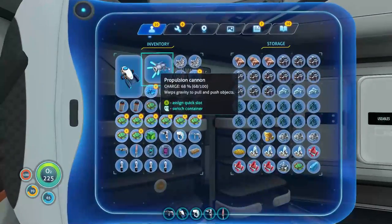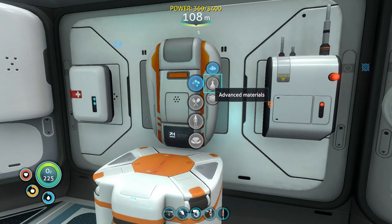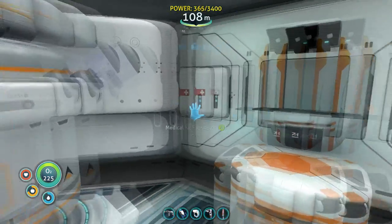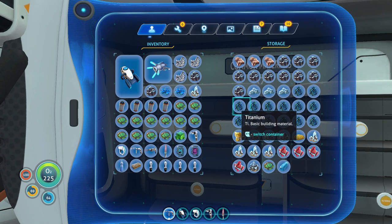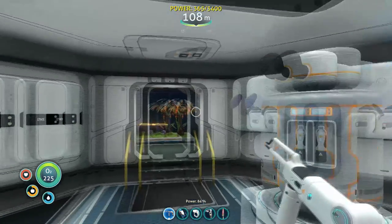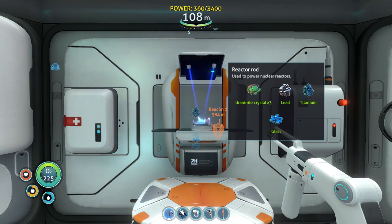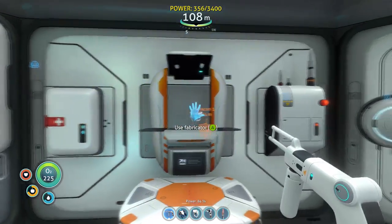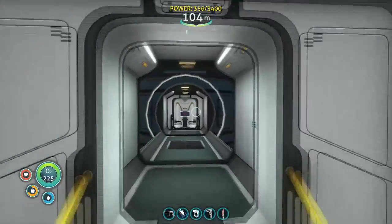Look at all this uranium I have. Wait, can I not make it? Titanium — wait, oh maybe I'm just blind. Okay, there we go — reactor rod! Now let's see what this does and what type of energy this produces.